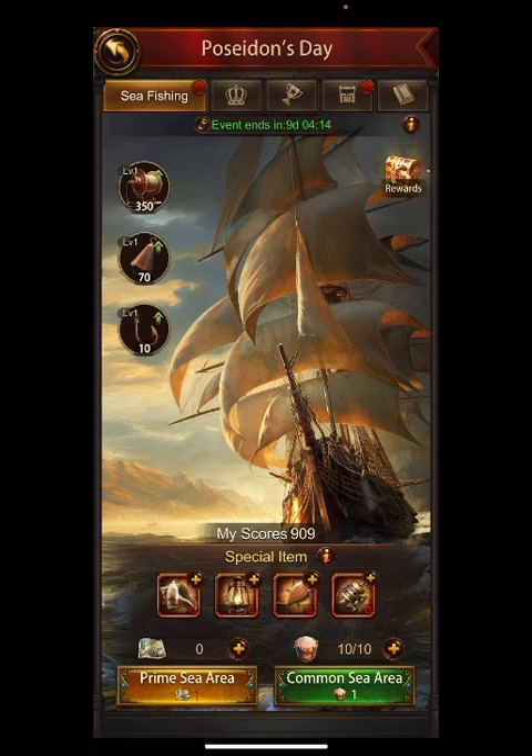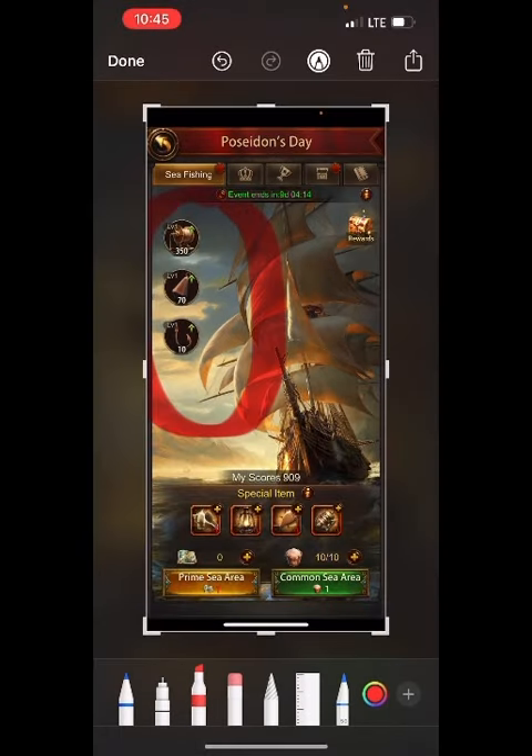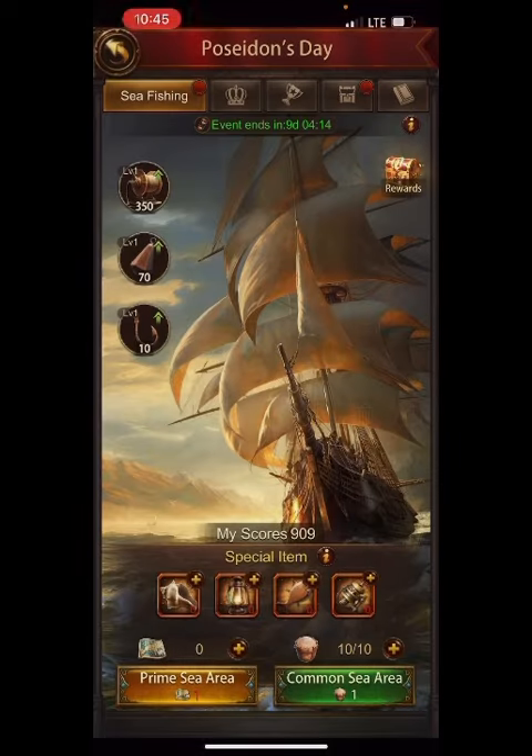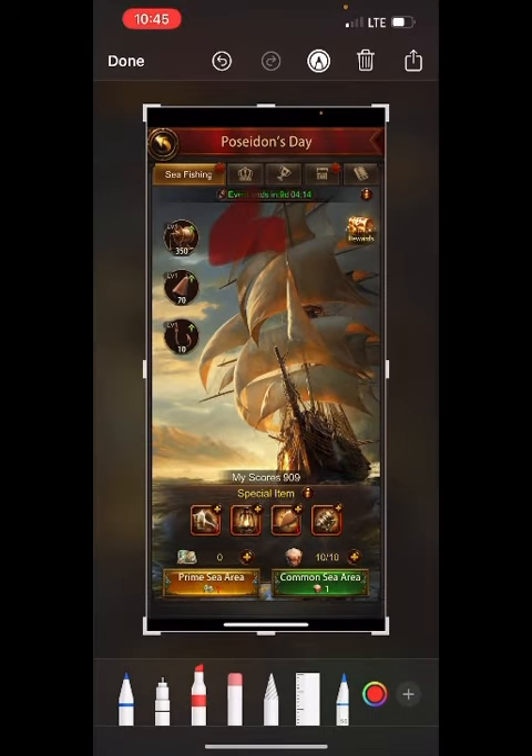So I'm going to show you how to do it. You see these green arrows on the left? All of them have green arrows. Basically, use all your points possible to level these up. That's the first thing you're going to want to do.